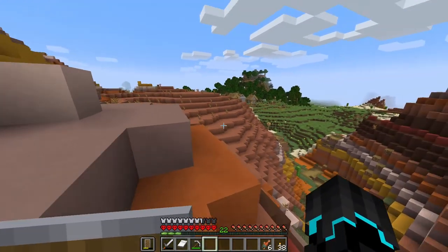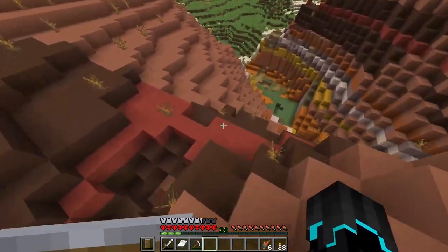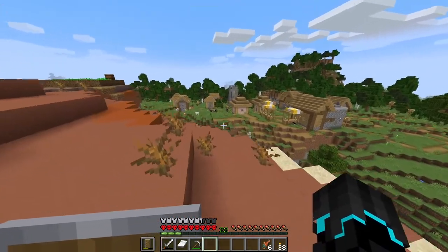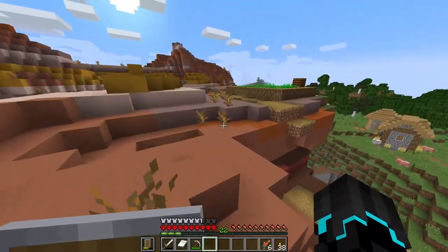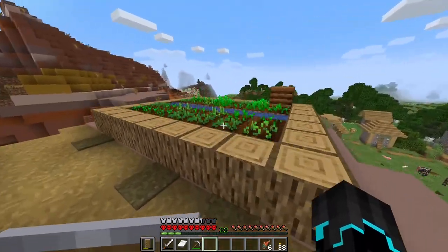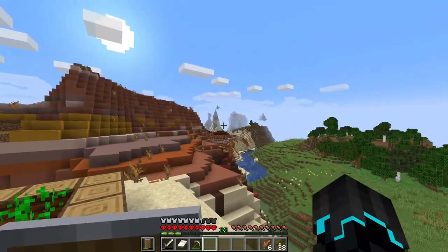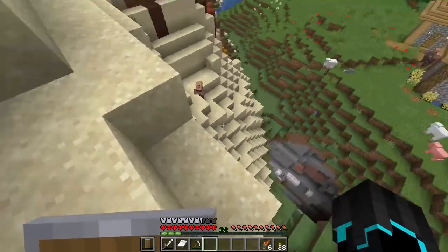We also have a desert close by — a very small one, but hey, desert is a desert. It's not a small village either. We have some cows and an iron golem here — if we ever want to make an iron farm, this village will make it very easy. We have the forest here and also some extreme hills over there, and a ravine.